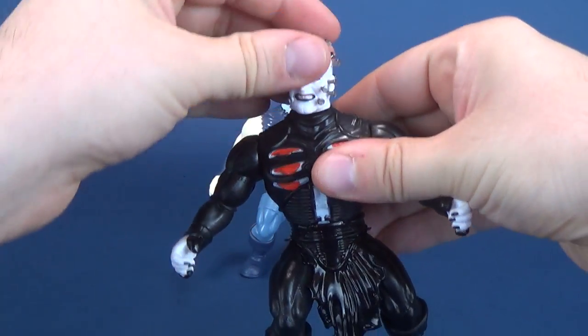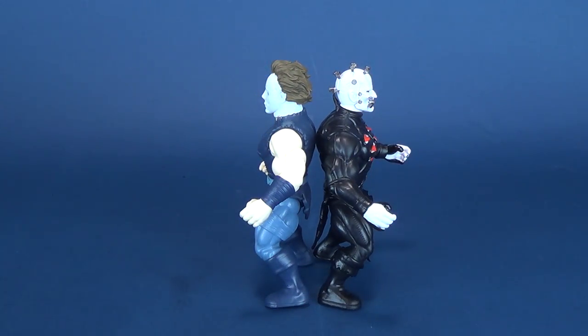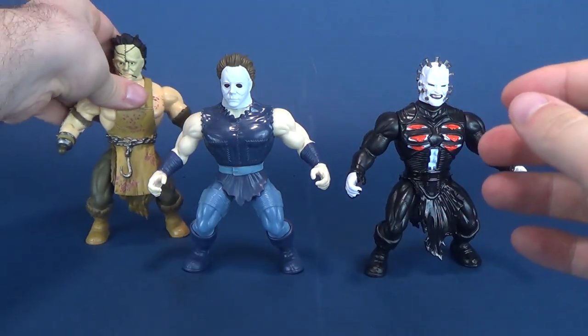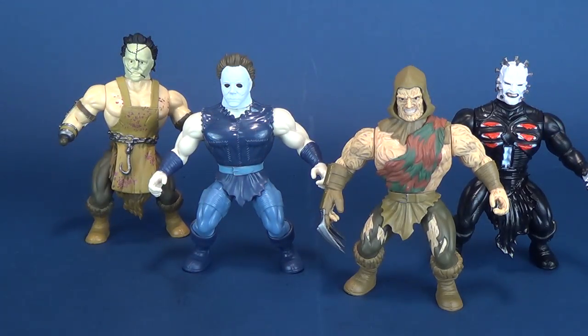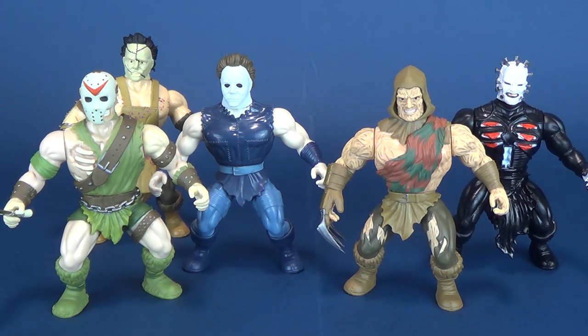Let's put that theory to a test. We're going to grab Michael Myers and put him next to Pinhead — actually, Michael Myers is a little bit taller than Pinhead. We'll bring in Leatherface, put him right there. We'll also bring in Freddy Krueger. And then here he is next to Jason Voorhees. I've just continued to keep the sword in his hand. All the figures not only are the same build, but they do appear to be roughly all the same height.